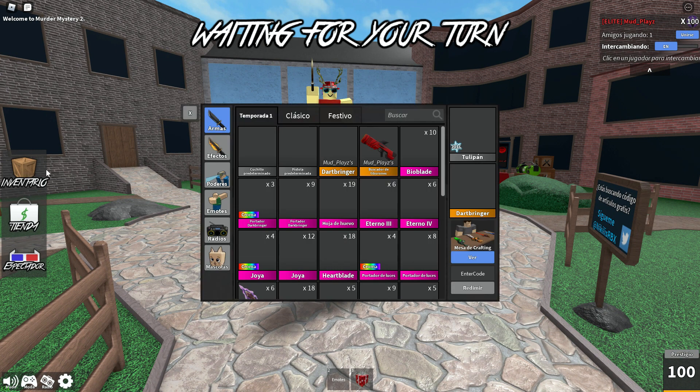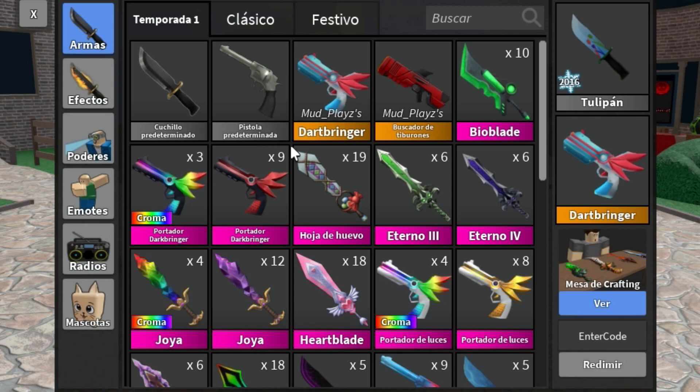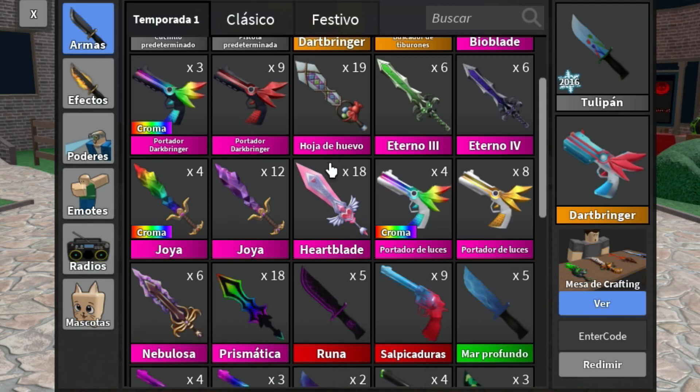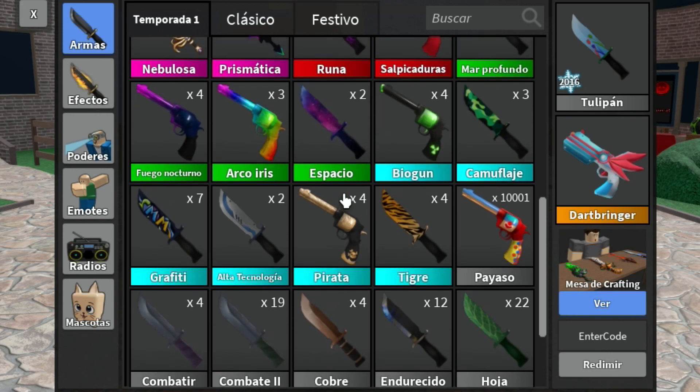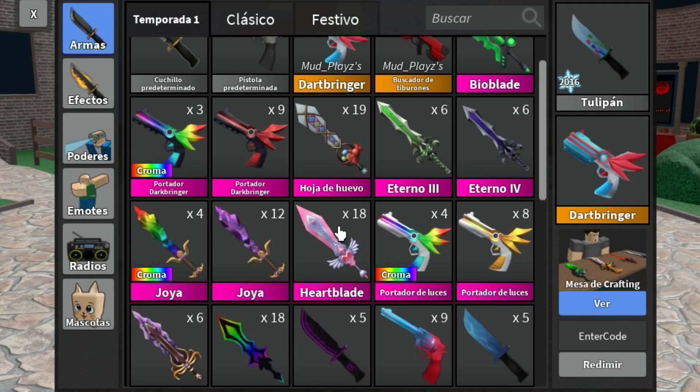Inventory is called 'Eventario.' Look at these names — all translated in Spanish. My entire inventory is now translated in Spanish, and it looks really weird. The clown gun is called 'Payaso,' and these are all in different names now. I'm sorry if I pronounce these wrong. And we have 'Oya.' Heartblade is still the exact same thing.